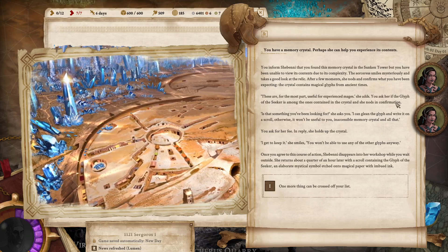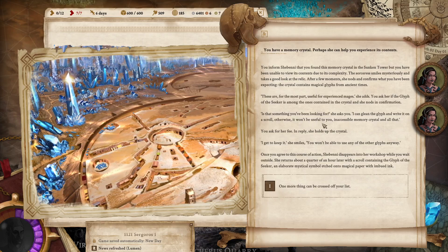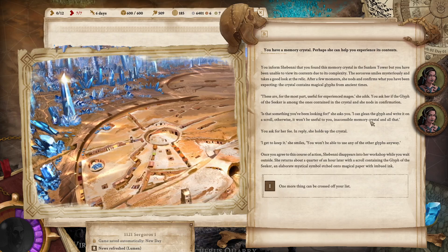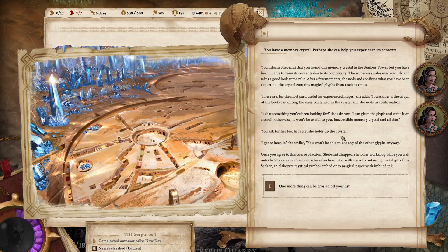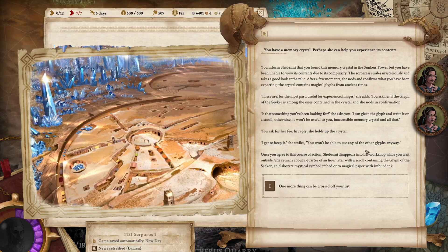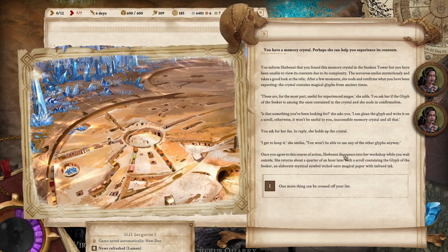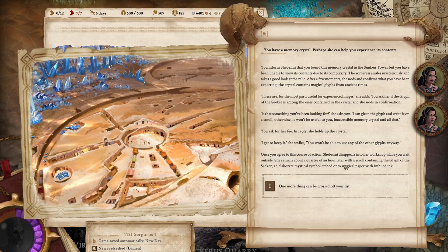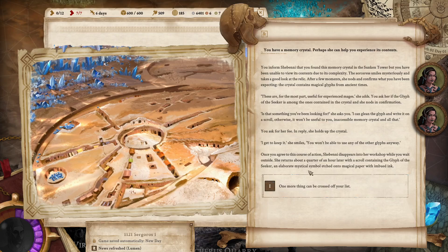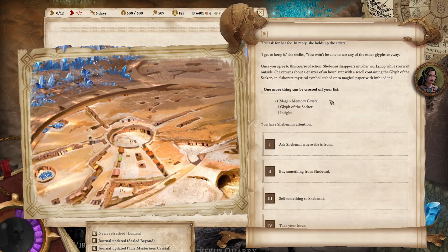I didn't even think that it could have not had the memory in it. 'Is that something you've been looking for?' she asks. 'I can glean the glyph and write it on a scroll, otherwise it won't be useful to you — inaccessible memory crystal and all that.' You ask her for her fee. In reply, she holds up the crystal: 'I get to keep it,' she smiles. 'You won't be able to use any of the other glyphs anyway.' Once you agree, Shabeni disappears into her workshop and returns about a quarter of an hour later with a scroll containing the Glyph of the Seeker — an elaborate mystical symbol etched onto magical paper with imbued ink. One more thing can be crossed off your list.